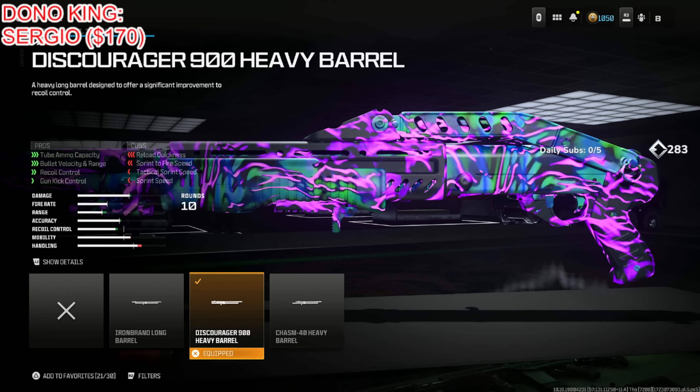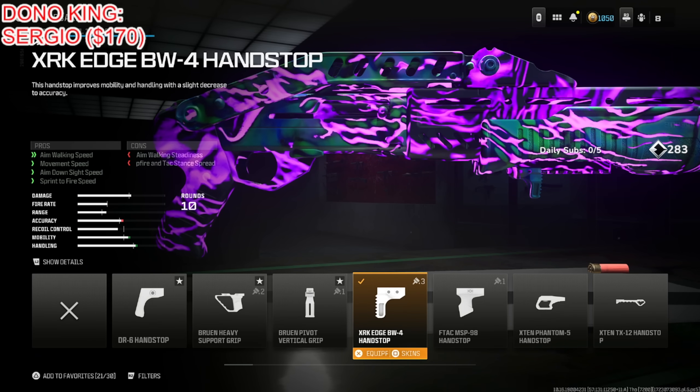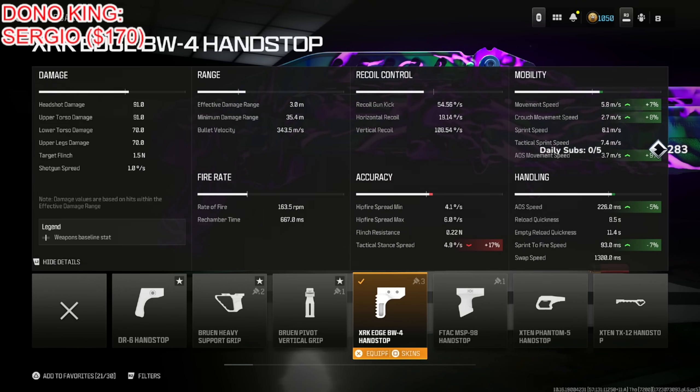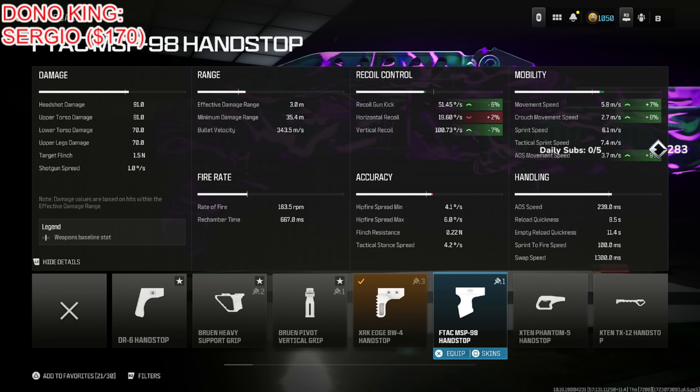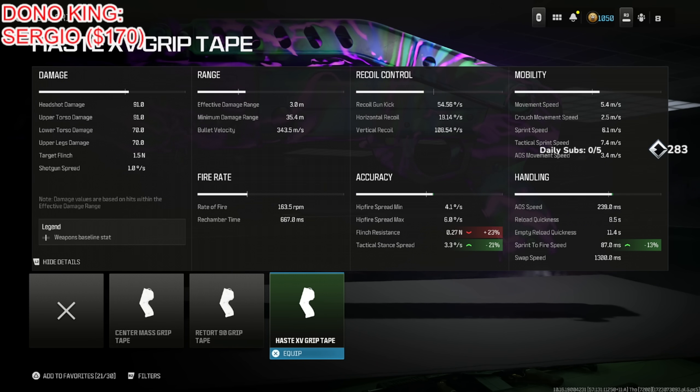The range increases significantly — effective 15%, minimum 14%, bullet velocity 7%. The XRK Edge BW4 Hand Stop is a good choice for better movement speed, but it does reduce tac stand spread significantly. Alternatively you can put on the Haste 15 Grip Tape for tac stand spread and sprint to fire speed — the tac stand spread goes down 21%, which is absolutely massive. A lot of people use the XRK Edge BW4 for strafe speed, but if you don't care too much about strafe speed, the grip tape is the better choice.